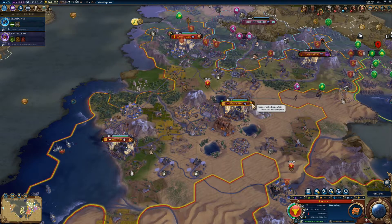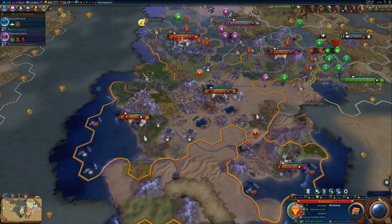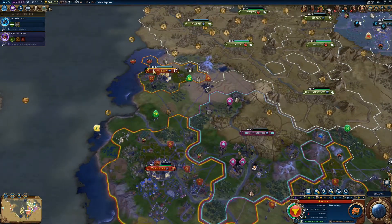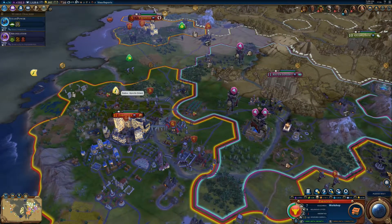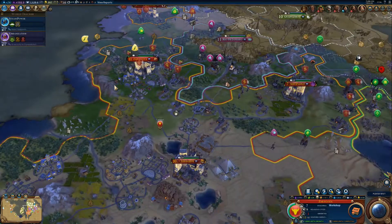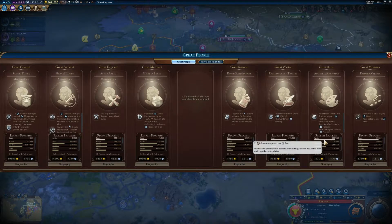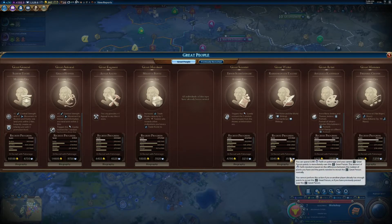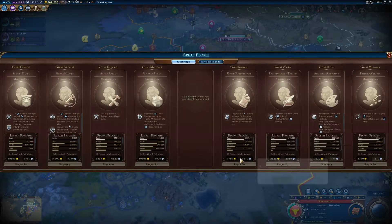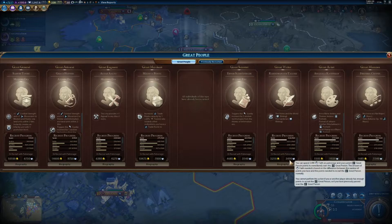And finally the Forbidden City is coming along. I take a rather long time to produce things right now, which sucks. An Arabian Apostle is coming to spread Islam in Zaragoza. Congo does have more great artist points than me per turn now. I'm certainly not going to buy these two because I'm going to get them over time — gonna keep saving up some faith.